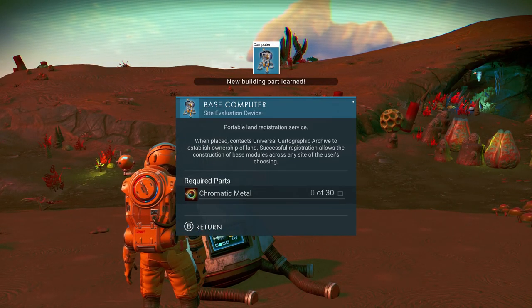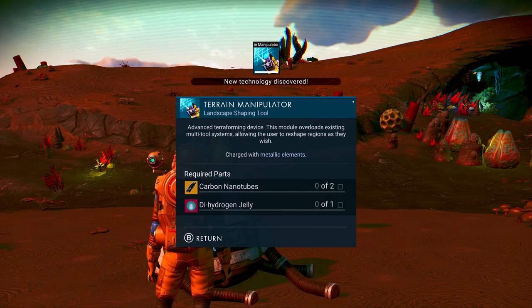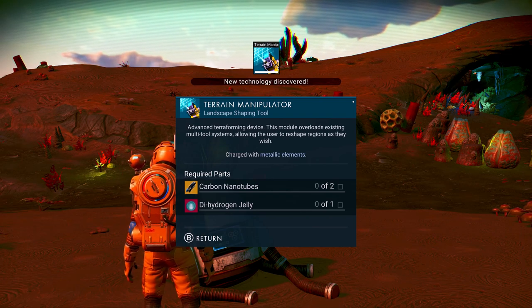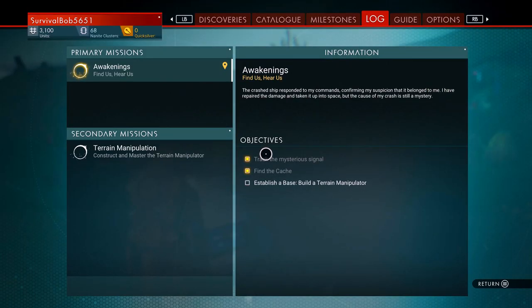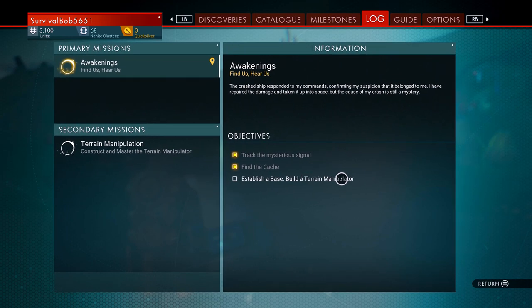We need some chromatic metal. We got another terrain manipulator which we need some carbon nanotubes and some dihydrogen jelly, so we will get that as well. Got some blueprints in the catalog.